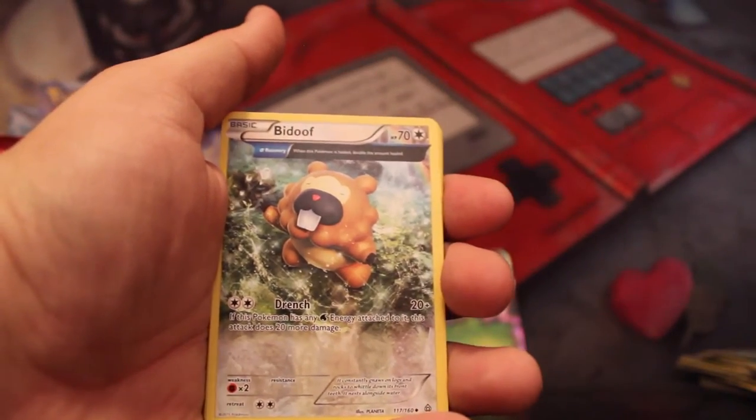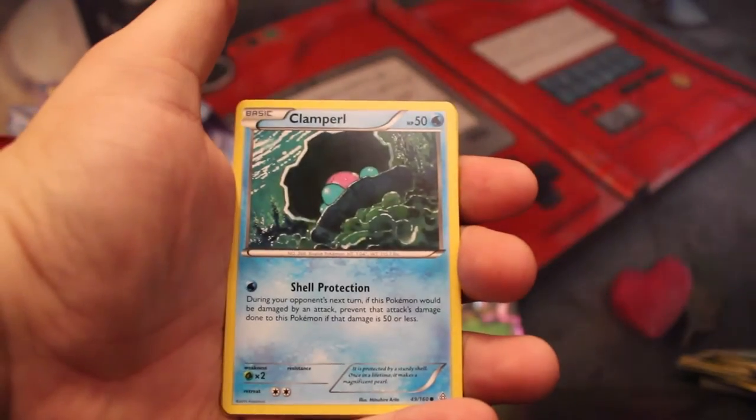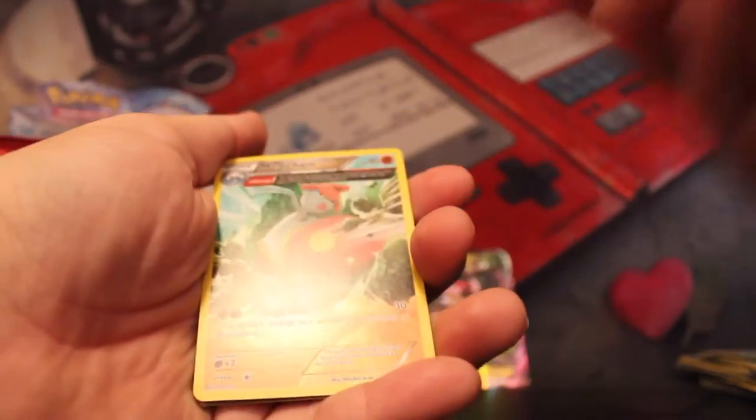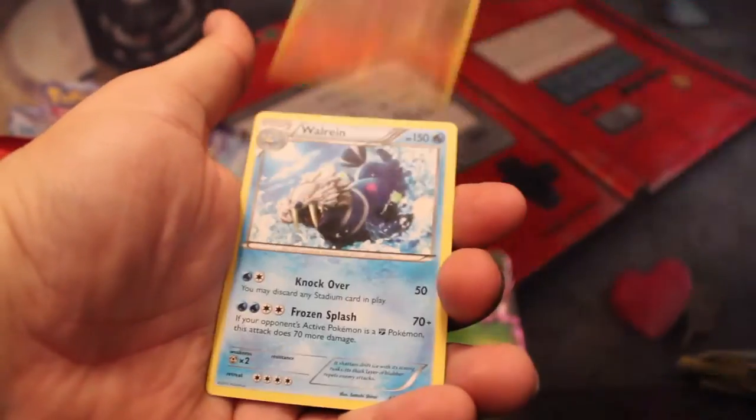Barboach, Bidoof — I want the holo one. Spheal, Staryu, Clamperl, Bunnelby, Illumise. Nice — Reverse Holo Medicham. That looks sick. Like it, love it. And a Walrein Rare — that's like my third one.